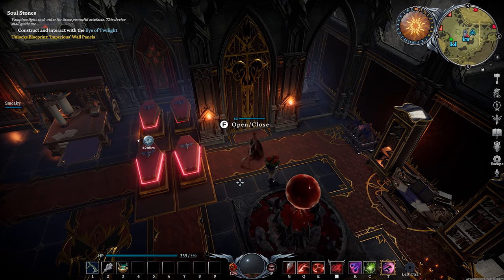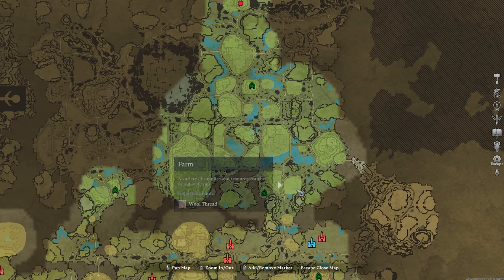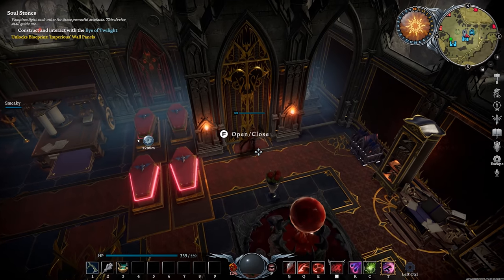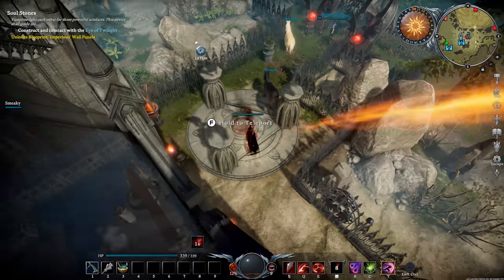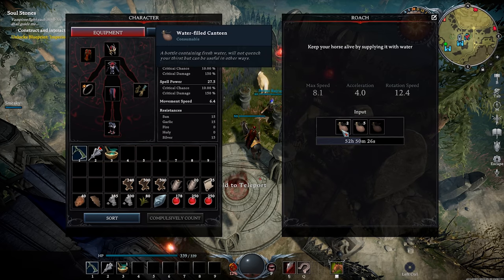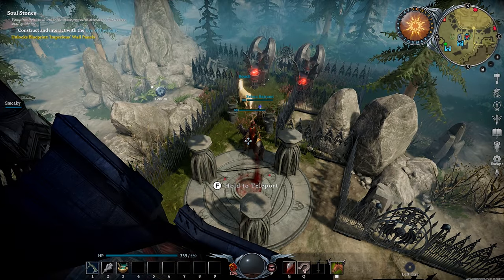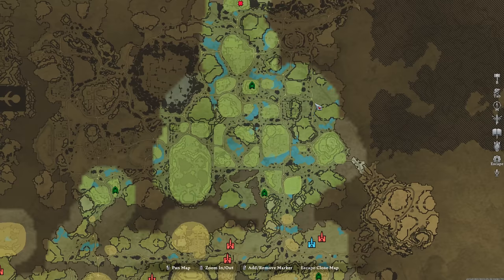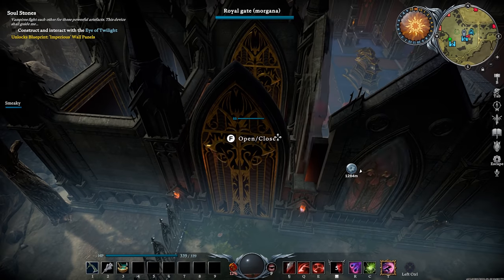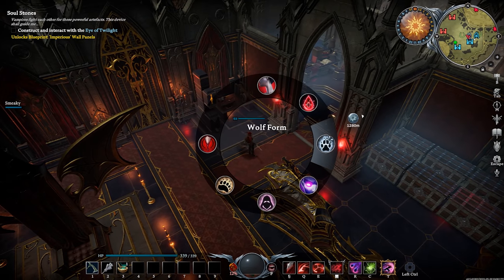For getting a horse, head to Dunley Farmland — hovering over certain areas on the map shows 'important loot: horse.' Hold F to mount a horse you find there. Under the Tab menu you can provide water-filled canteens to increase how long the horse stays alive — without water it will eventually die. Bring the horse back to your home base and keep it behind closed doors. The horse lets you travel around the map much faster than in wolf form.